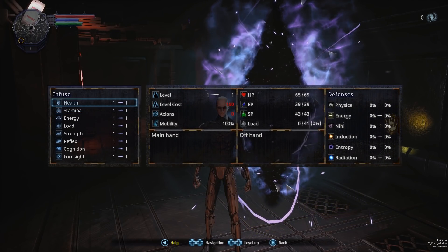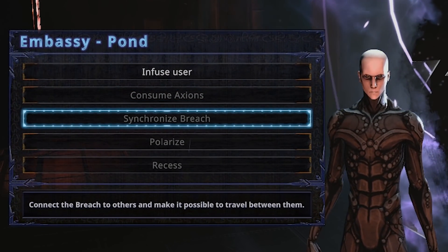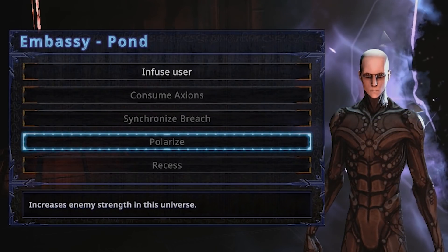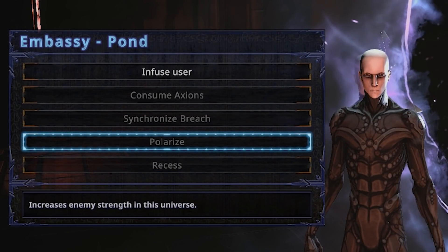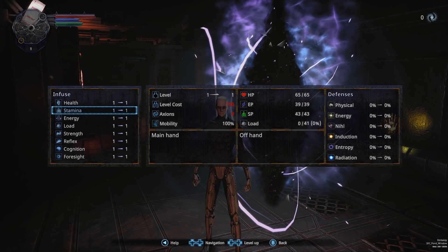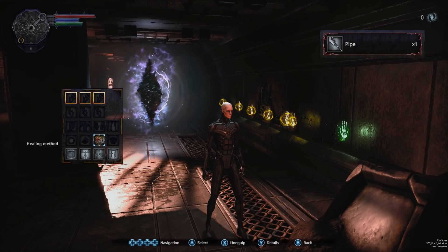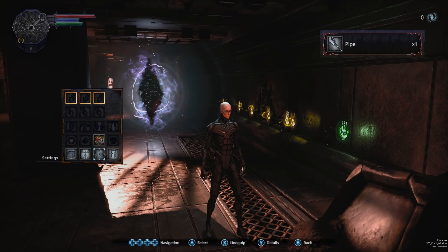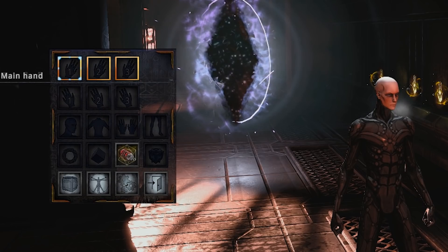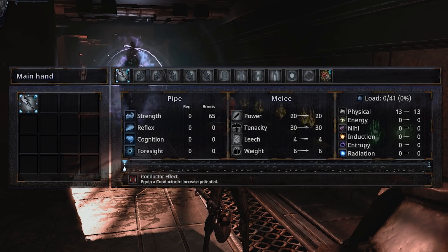You can level up your character at the bridge by spending axions — the currency in Hellpoint — connect it to other bridges so you can travel between them, and you can even increase or decrease the strength of enemies in the universe. This sounds really interesting, but I still don't know exactly how it works. I think this is a good place to mention the UI design. I don't like it — simple as that. I really feel like it could be a lot better. While it does fit the dark theme of the game visually, it feels uninspired and really simplistic, not to mention the overall size of the menus is way too small. Of course, this is not a huge deal breaker, but it's definitely worth mentioning.